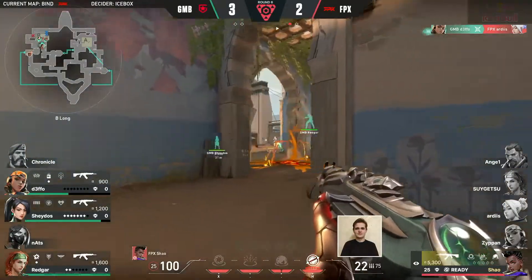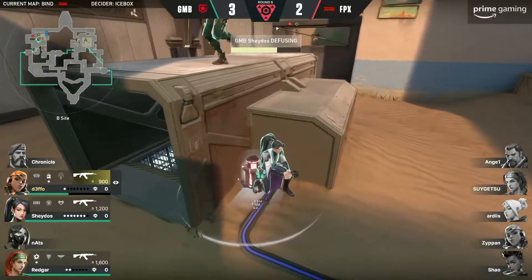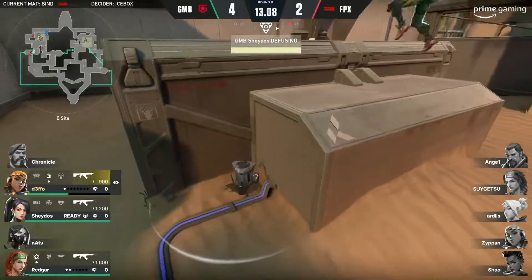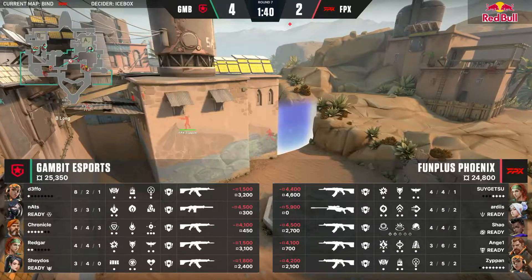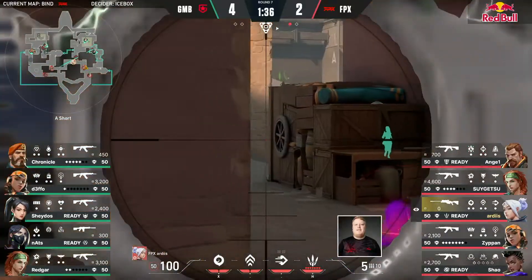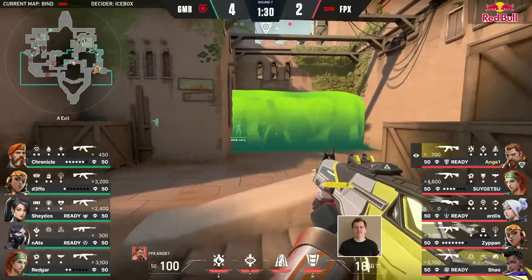A disaster in the making — and Shao now back to the wall, gets checked on. They took the foot off the gas for a second, and you just can't do it against Gambit. You really can't. Maybe that's a question or potentially a recurring theme here. Full purchase from both sides. Ardis going to have that Op ready to go as well — whether or not this is just because he's got the Bladestorm online. This leans towards FPX leaning back in the opposite direction.